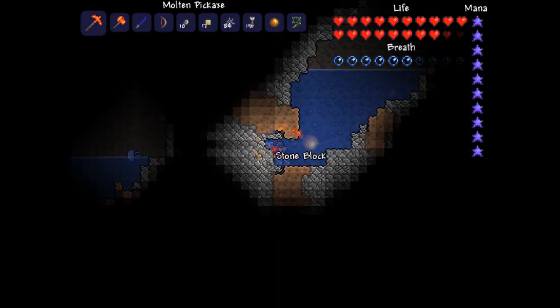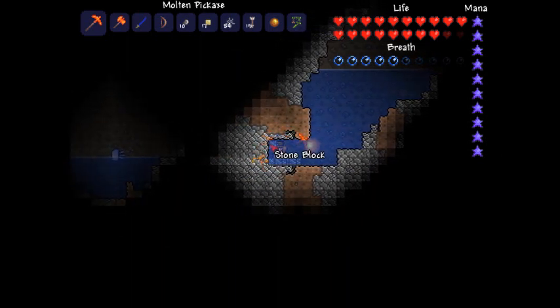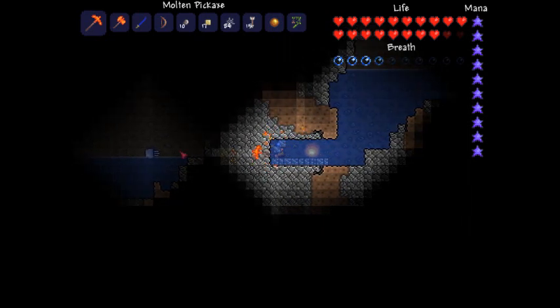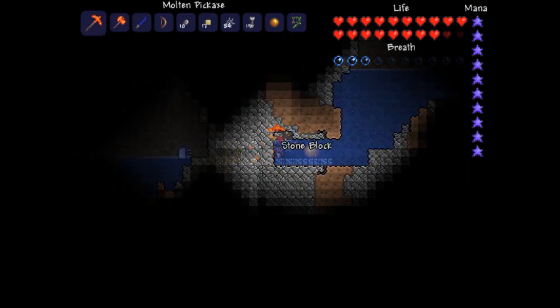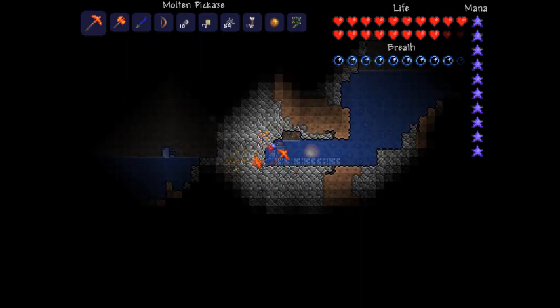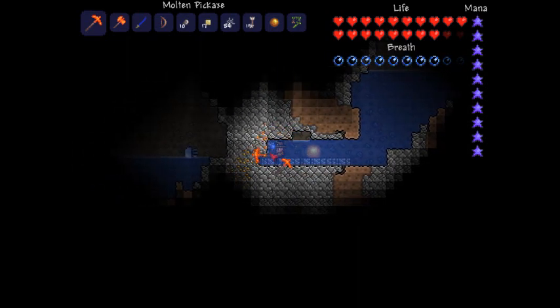Guys, look what's over there - a jellyfish! Some Spongebob shit right here. There are apparently two different types of jellyfish: a blue jellyfish and a pink one. And I'm just going to dig over here and kick his ass.